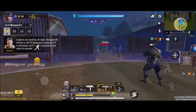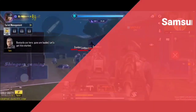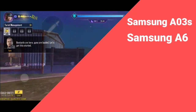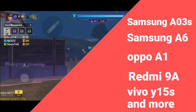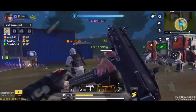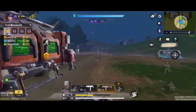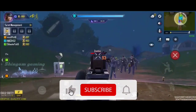Hello everyone, welcome back to our channel. Most of the older mobiles like Samsung A03s, Samsung A6, Oppo A1, Redmi 9A, Vivo Y15s, and more devices don't have an inbuilt game launcher or game turbo. In this video I'm going to show you how to install game booster on your device.